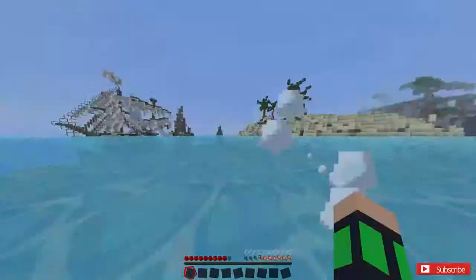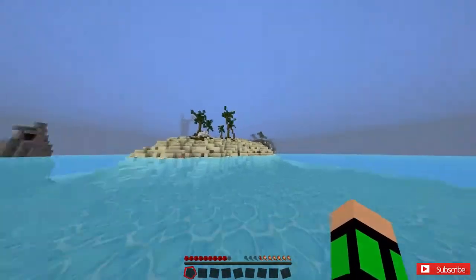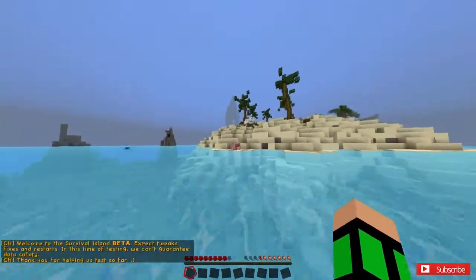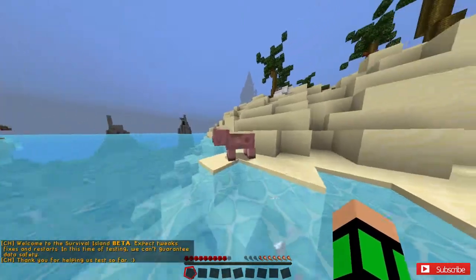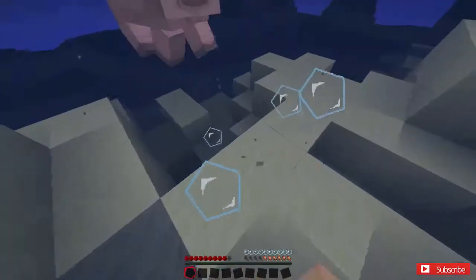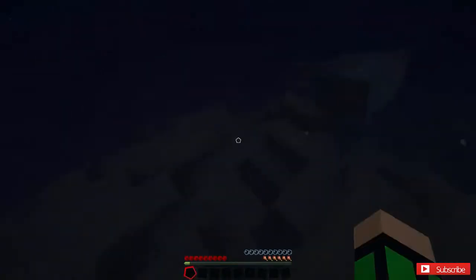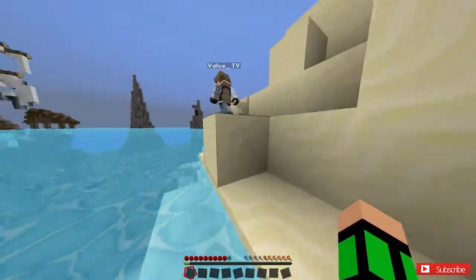That pig — but yeah, it looks like there's a boat already. Should we check out the boat first and see what's in there? Yeah, let's check out the boat first. I'm gonna look around. I'm kind of hungry so I don't want to eat you. The food's gone? Okay, let's check out the boat — there's a chest over here.